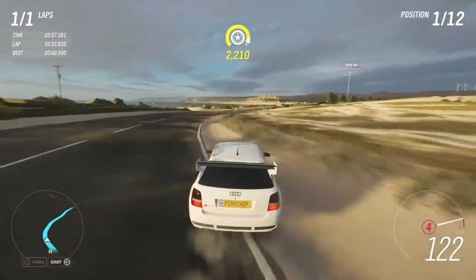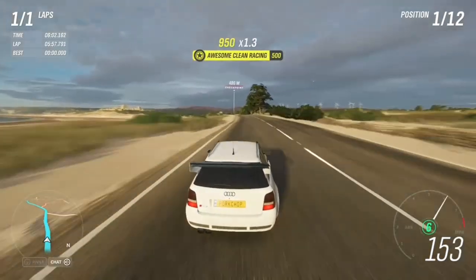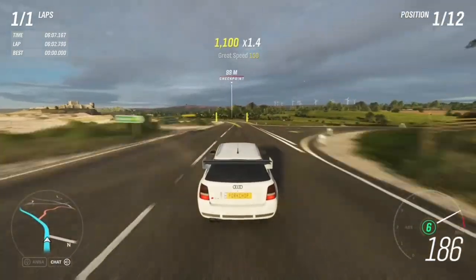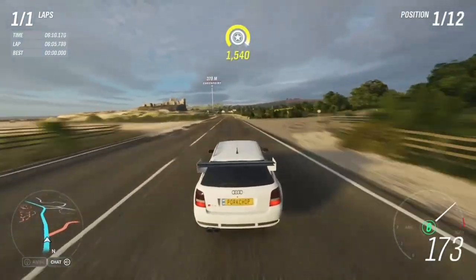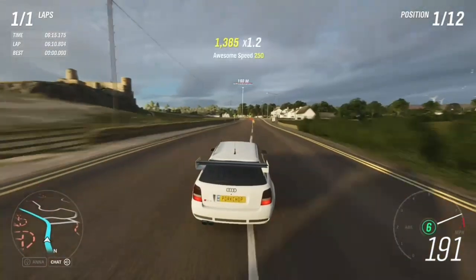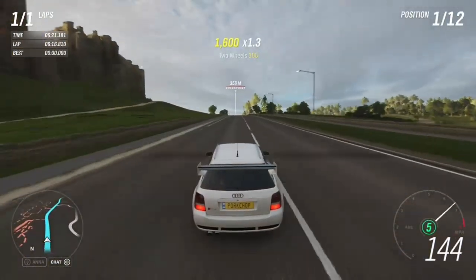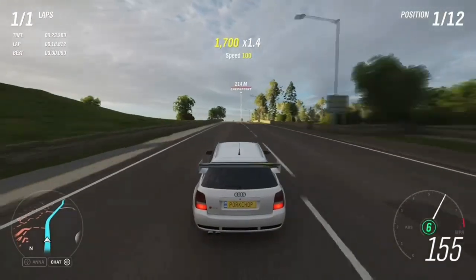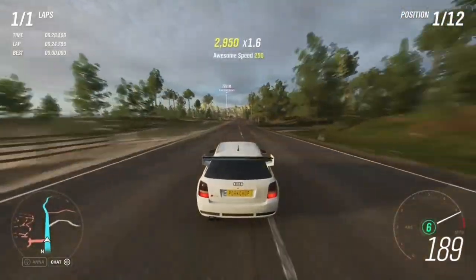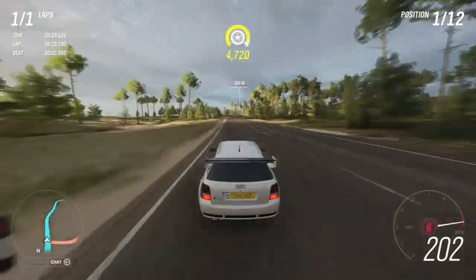About halfway through the race and we've managed to keep first place. We've just gone past the lighthouse so we're on the beach now. It's quite easy this beach bit until it gets back into where the busy festival is. We've kept our first place — this car is really good, the handling's good, all the modifications, it goes around corners nice, it's fast. I think we've got pretty lucky with this challenge so far. The other contestants are quite close behind so I'm really concentrating.